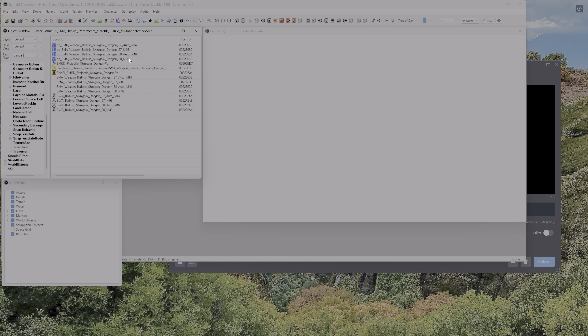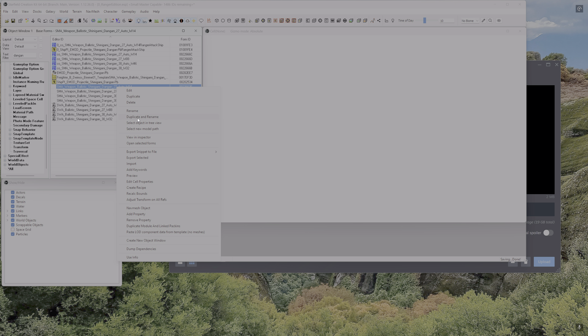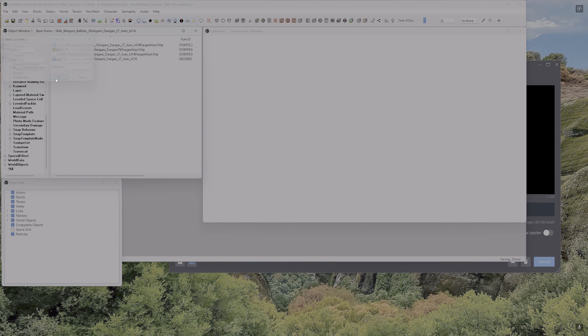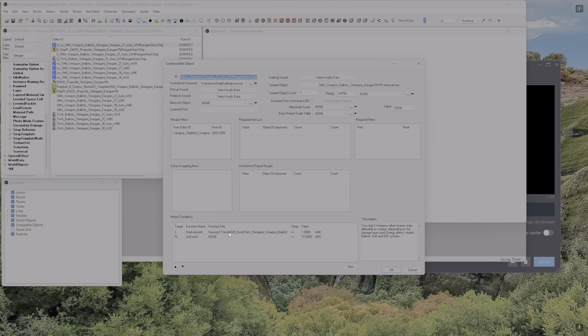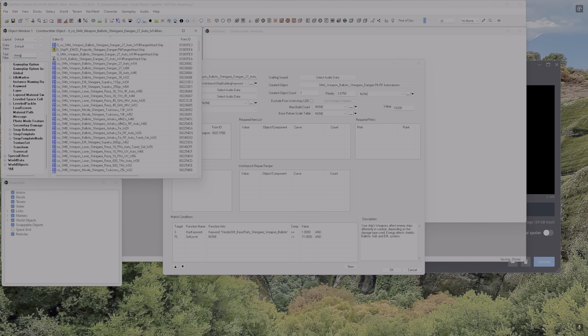We're going to duplicate and rename the construct object, duplicate and rename the pack-in, and duplicate and rename the base form. Now the next one is new — this is for the weapons, this SWA. We're going to learn about this one today, so we're going to duplicate and rename. But what we are missing is our keyword — we've got to put in the manufacturer's name, S-H-I-N-I-G-A-M-I.